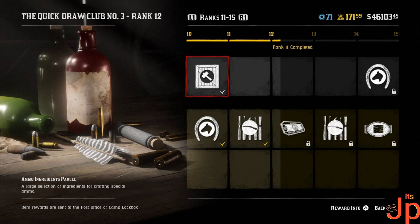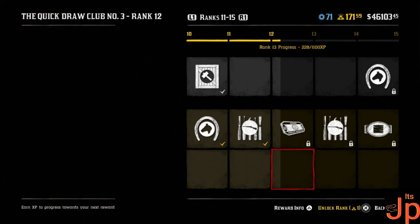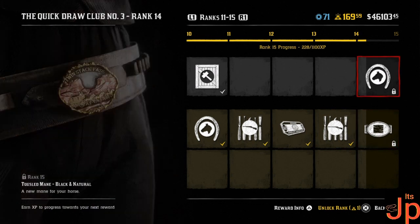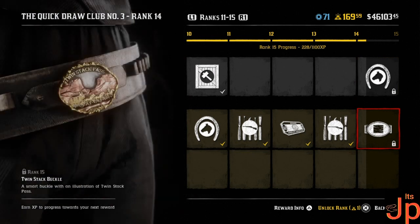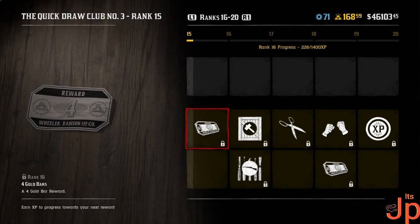Some wig — I have to make an outfit with one of those. An ammo parcel, loose mane white and brown again. We'll have to look at these in the lighting. A Springfield wrap. This is where we stop with the free ranks — rank 13, three gold bars. Wildness wrap — I'll take that. Rank 15: black and natural mane. We're going to have to look in the stalls for this one. Four gold bars — give me that.